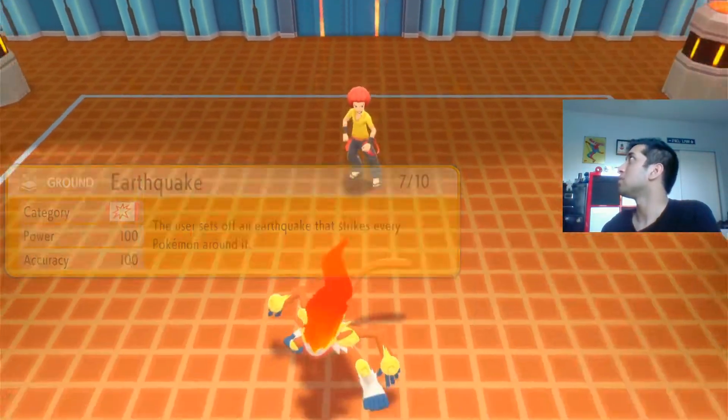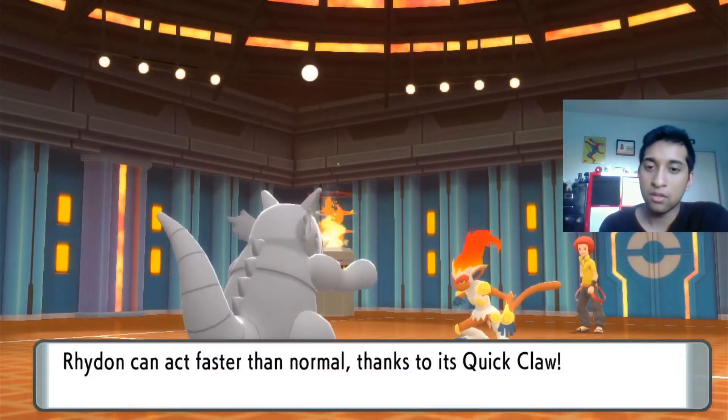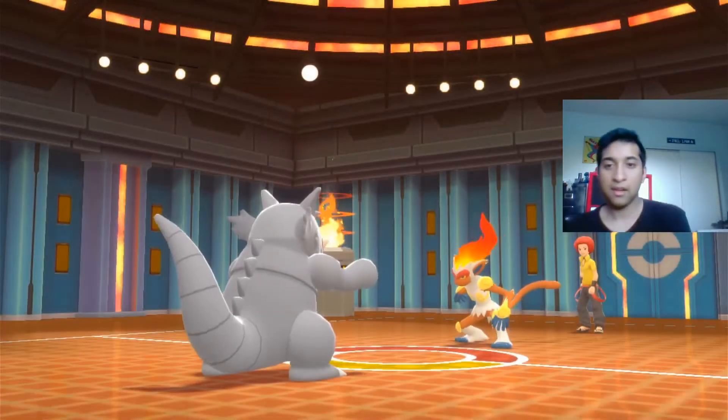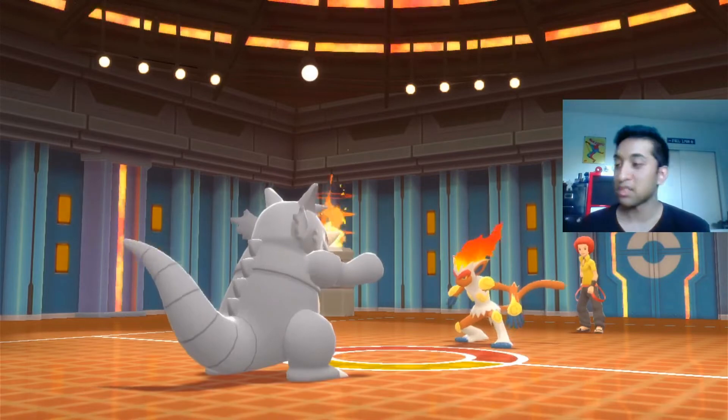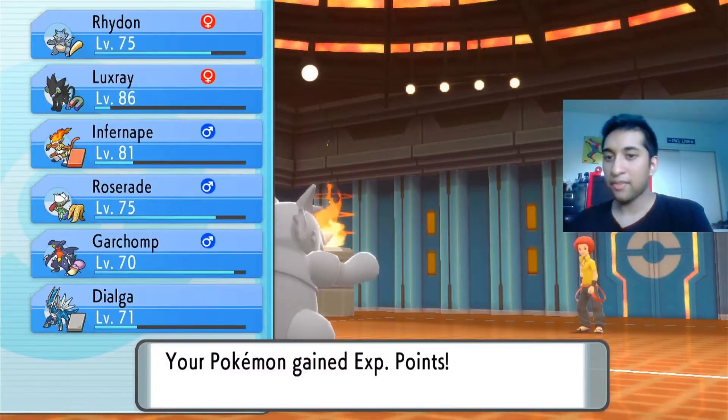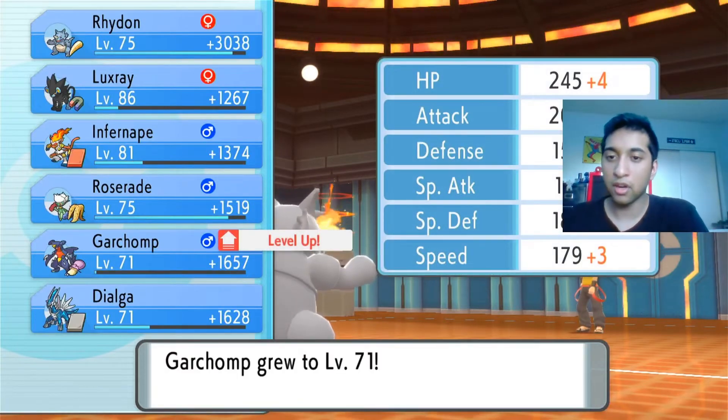Maybe now this will work. Quick Claw as well — let's go. Please one-shot. Let's go! Rhydon's been good. That is three Elite Four members down. Garchomp levels up — huge!